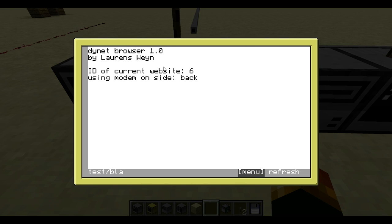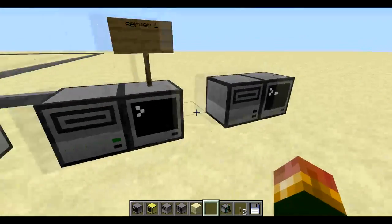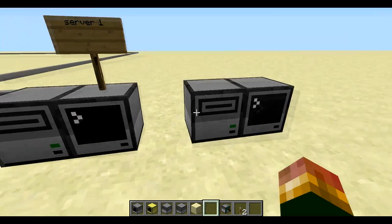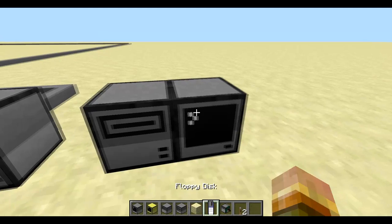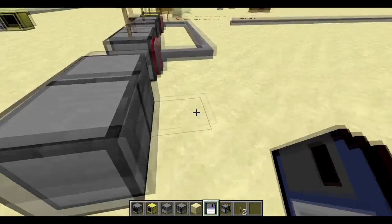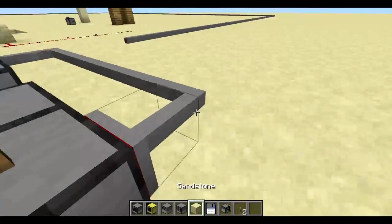There's a little menu button here as well which doesn't do much — it shows you the ID of the current website, and if the DNS server is on, it'll show you the ID of that as well, along with some basic information. So that's about it. There are two more things I can show you — how to install it. It's not released yet, but if it were released, you simply put the floppy disk in your computer, hold Ctrl-R, then choose what you want to install. So if you want to make this a web server, you type 3, it copies stuff, runs checks, and then it launches automatically.